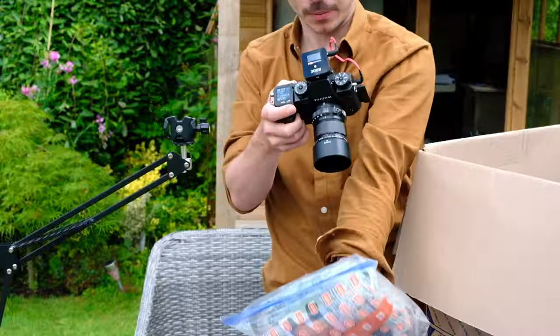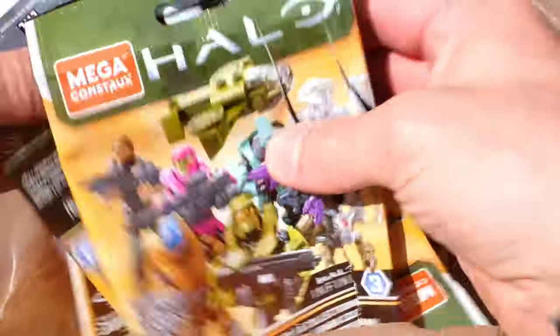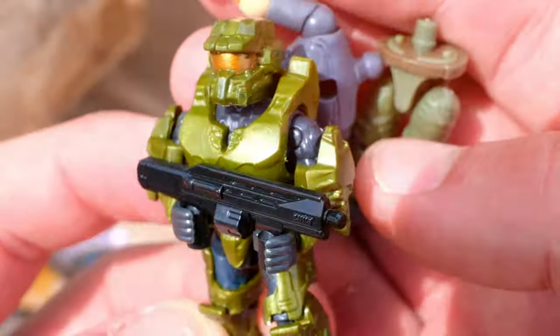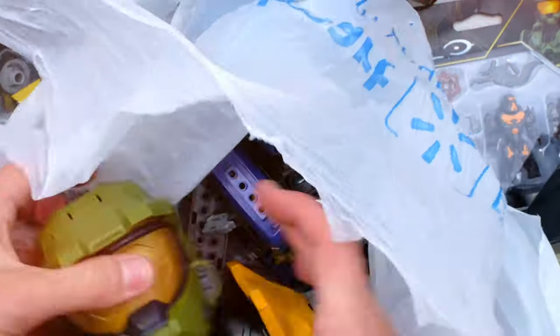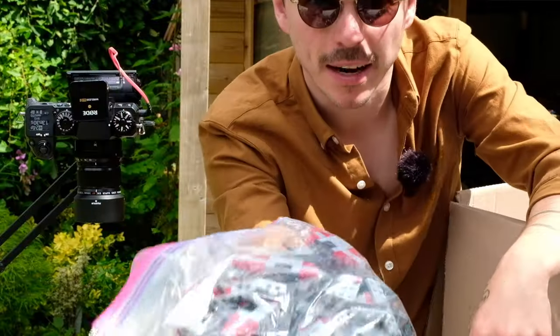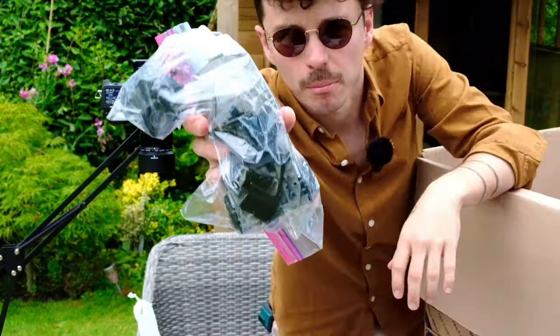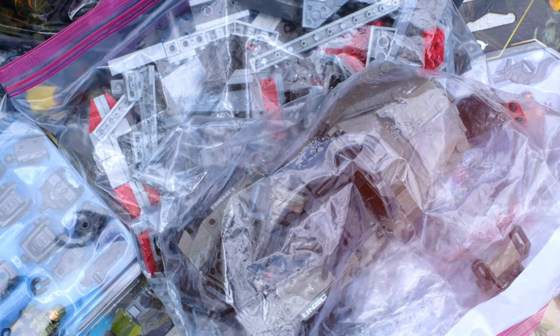The Buildable Master Chief Helmet — very nice. Some open blind bags. This one seems to be sealed — Infinite Series 4, Spartan Fred. Is that a Skyfire Exosuit packaging? Another empty blind bag. Four helmets. Last Man Standing, Capture the Flag, Chopper Takedown, the Banished AA, Razorback Blitz, another part of the Pelican, Warthog Rally. It seems like pretty much the whole Halo Infinite 2020 to 2022 line is here.